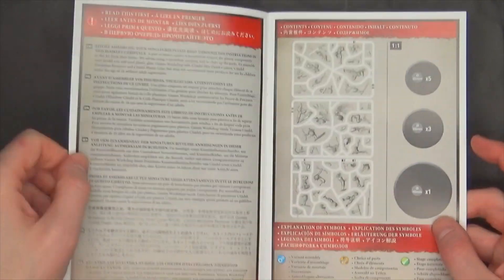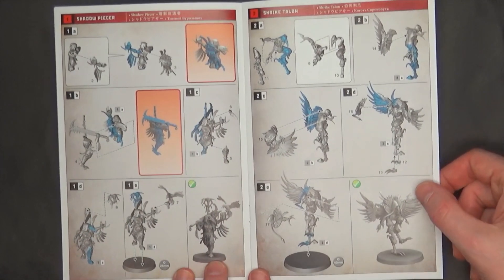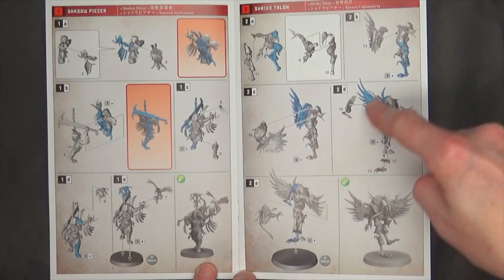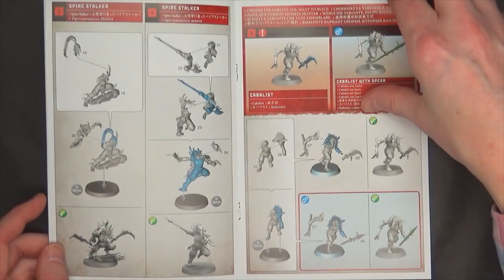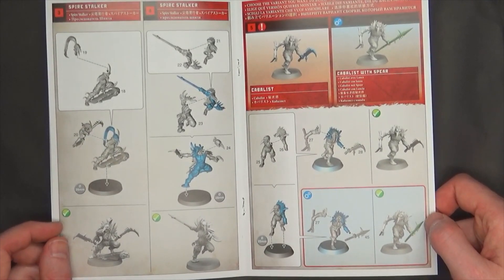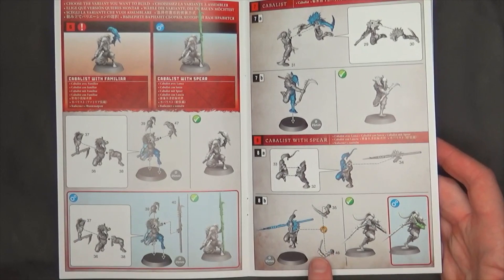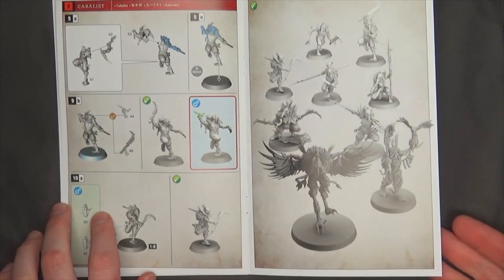Looking at the instructions, there are a couple of multi-part options. The Shadow Piercer doesn't look too hard, but when you get to the Shrike Talon — the one that looks so cool in all the painted pictures — there's a lot going on. A rib cage front torso slice, feathers, wings, a claw arm — this is super hobby hard mode. There are also options for Cobblest, Cobblest with Spear, a sneak, a familiar, and with spear variants, and some sort of poison dart option.